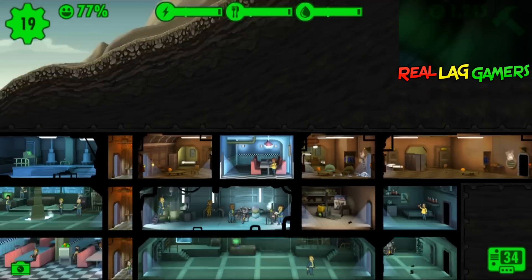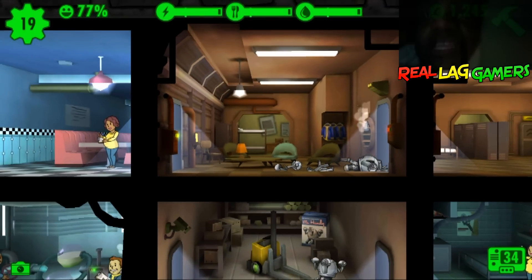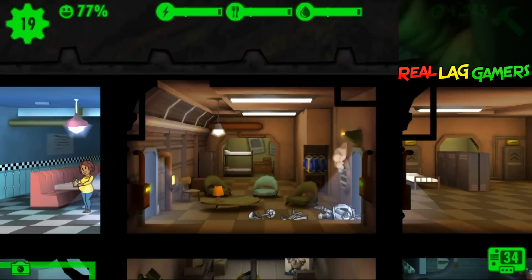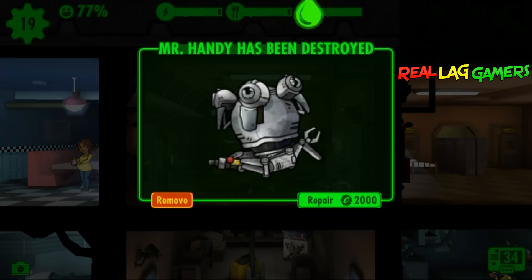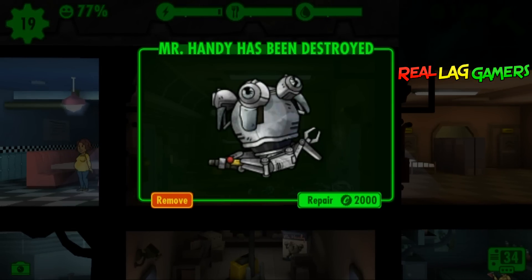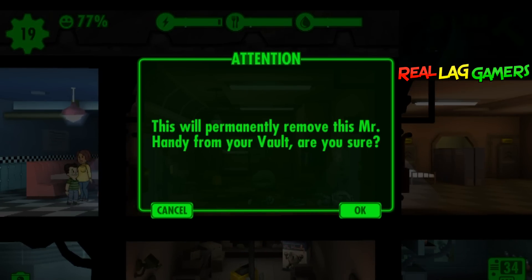I just thought that would be nice information for people asking 'do you get to keep Mr. Handy?' So if you got the money — I only got 1245 right now as you can see up there at the top right — I can't repair Mr. Handy. Now I paid money for Mr. Handy, and I think the rational option would be to keep Mr. Handy if you paid for him. But for the sake of this video I'm going to permanently delete Mr. Handy.